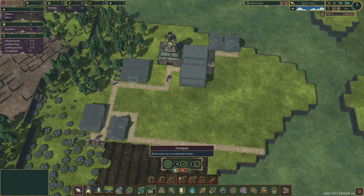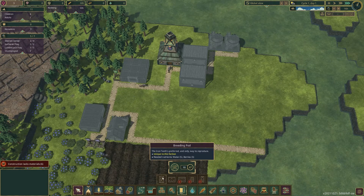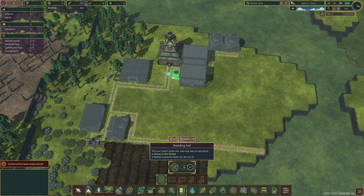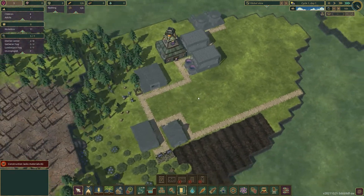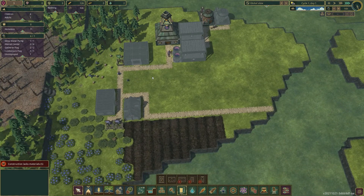Let's take a look at this breeding pod, because it does take five berries and five water, which is something I really don't want to waste right now. I think I should just pull it down and turn it off until it is needed — that's going to be late priority. They don't really need it right now.